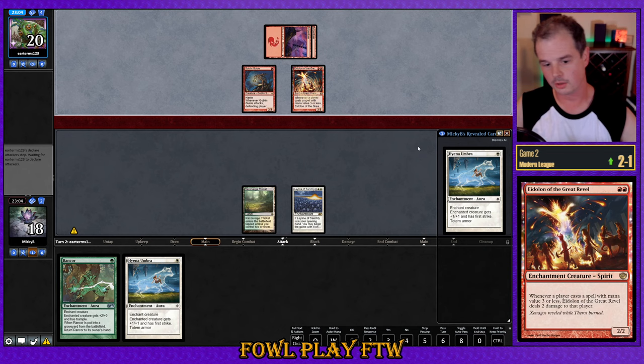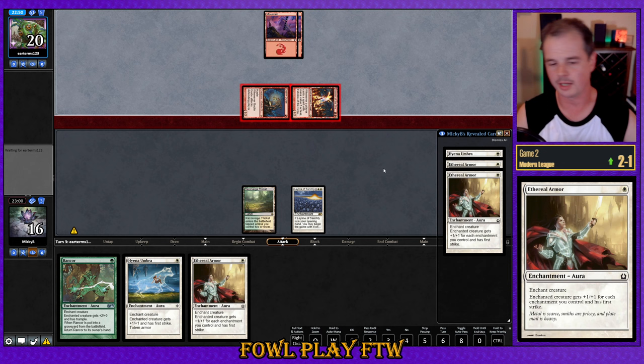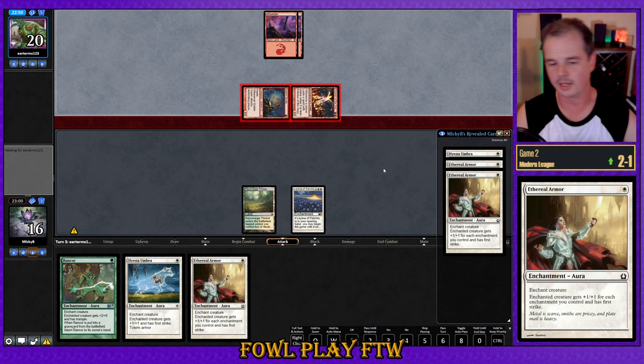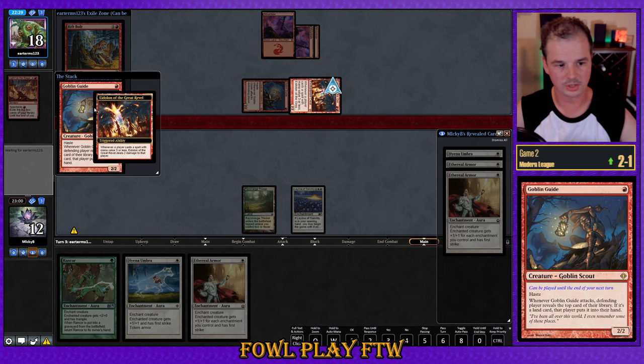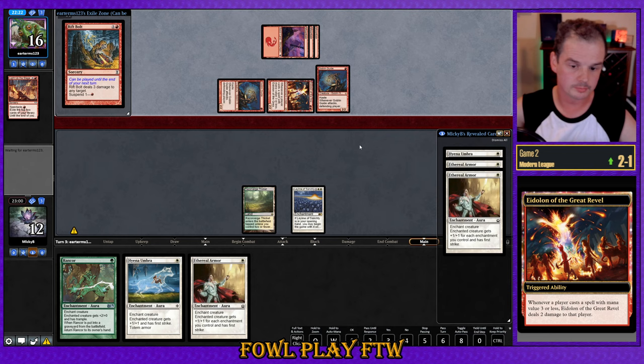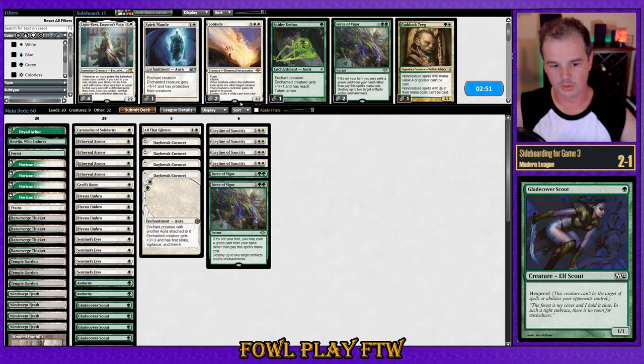Arguably we could have kept our seven-card hand — it was keepable. Unfortunately we had to mulligan this low. Light Up the Stage from our opponent. Goblin Guide is going to enter at some point and these creatures are going to beat us down really hard. Well, we can see our opponent has the win right there — a Scout on top. That's salt to the wound.